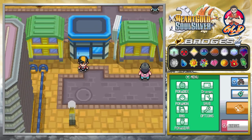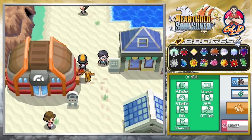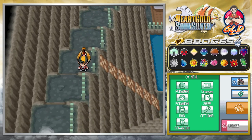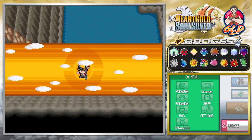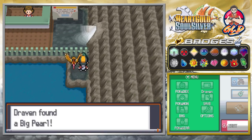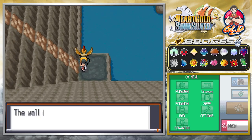So here we are back in Cianwood City. The next place we need to go to is this area right here where the new Safari Zone is located. If you guys remember, there is a specific spot here where you are going to need Rock Climb and Waterfall. We're going to be going right here and grabbing ourselves a Big Pearl. We're going to be needing a Pokemon with both Rock Climb, Surf, and Whirlpool in order to get to this spot right here.